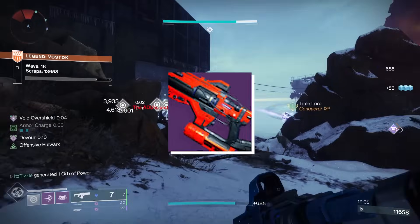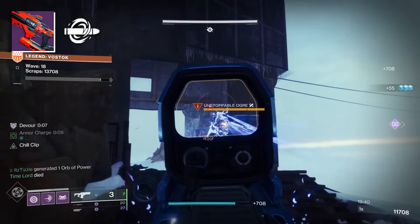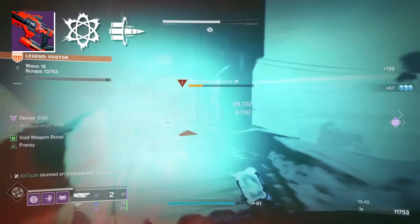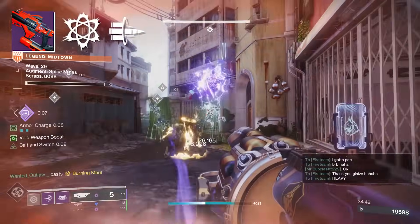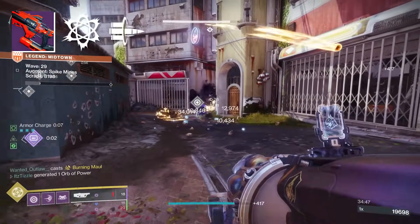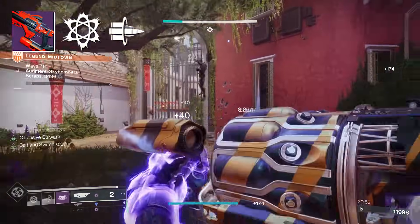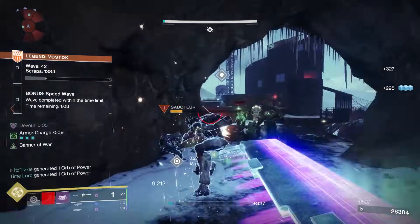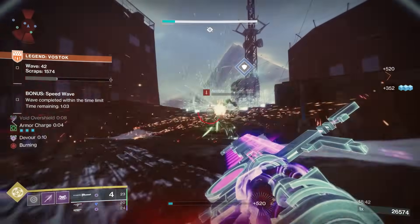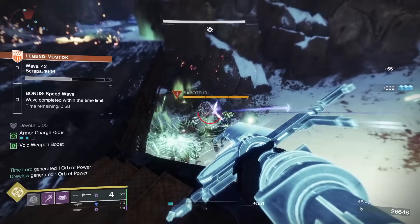For other weapons, I like a Chill Clip Riptide, as this can stun Overloads with Slow and Freeze Unstoppables so that she can stun them as well. Then in the Heavy slot, I love my Edge Transit with Chain Reaction and Bait and Switch. Chain Reaction allows for great add clear, and with Doomfang Pauldrons, if you clear like 8 enemies with a Void weapon, then you will get Void Weapon Surge times 4. And then when high health targets come, you can just burst them down with Bait and Switch. One more thing to note: with Vex Calibur, Glaive Melees will not give you the Void Weapon Surge, but Glaive Projectile Kills will. These weapons are all pretty ammo efficient, so ammo economy isn't much of a concern.